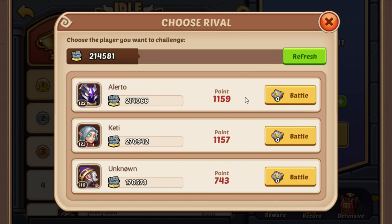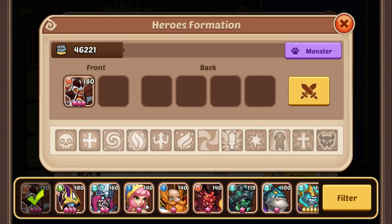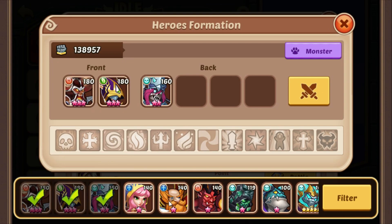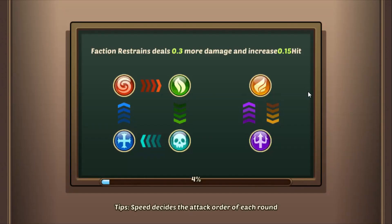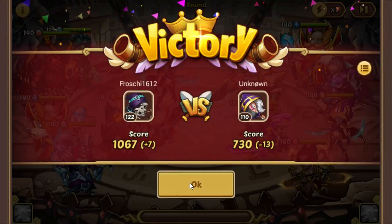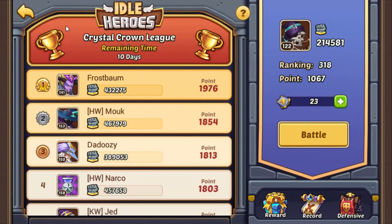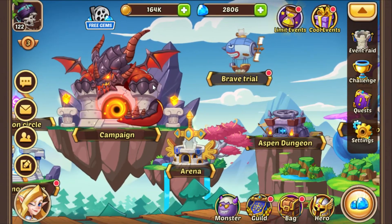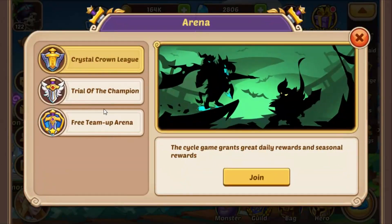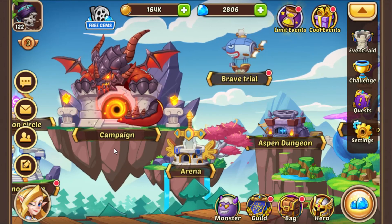Also you can get gems by just randomly fighting an enemy right here — we're just going to do that real quick. And there we go. We got 15 gems additionally, which is pretty good. That's basically it — you can also get them from your daily placement, your seasonal placement, and after the game.